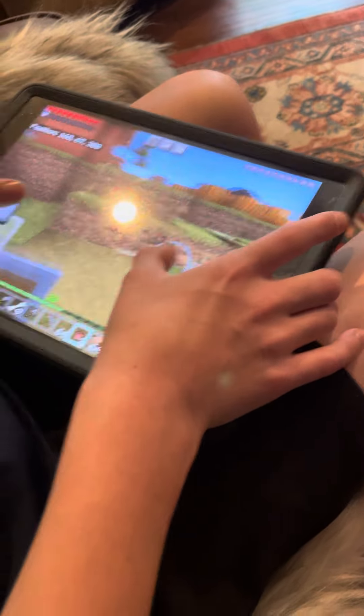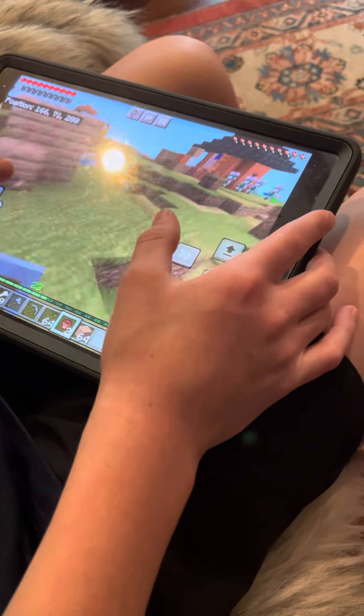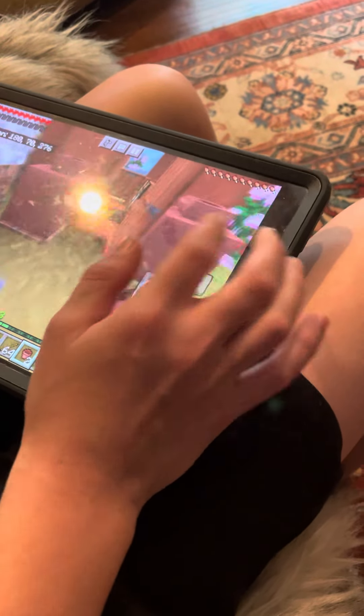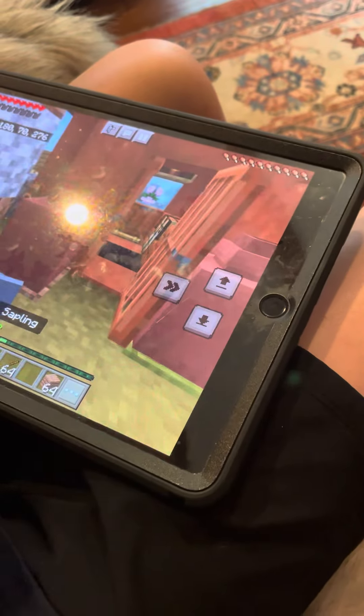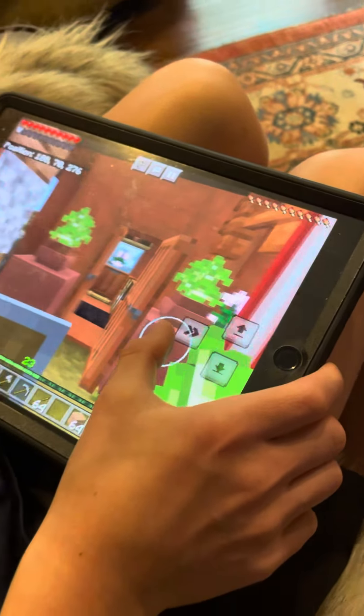But what I really wanted to show you today guys was this new feature that came out in 1.20. If you ever tried to put a flower or a plant in a decorated pot, just put a regular flower pot on top of the decorated pot, and then you can put stuff in the decorated pot. That's all for today guys.